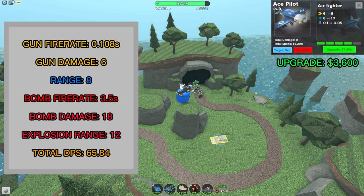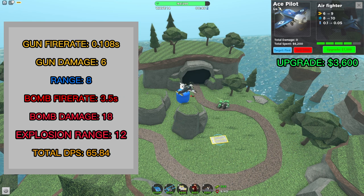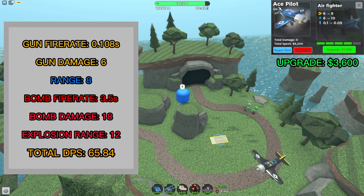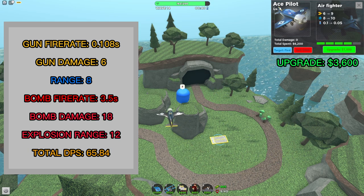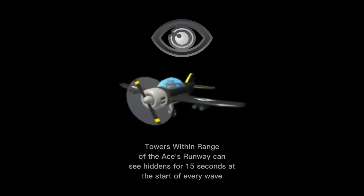The level 4 upgrade costs 3,600 cash. The Ace now deals 6 damage per hit, and the bombs fire once every 3.5 seconds with an explosion range of 12. The level 4 Ace has a total average DPS of 65.84. The Ace also gains a unique passive ability: not only does the Ace itself get permanent hidden detection, but any towers within the range of the Ace's runway are able to see hidden enemies for 15 seconds at the start of every wave.